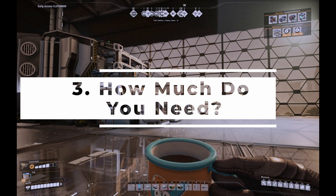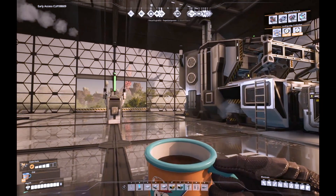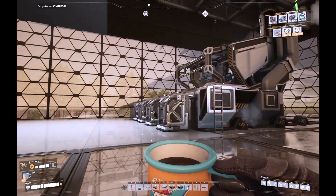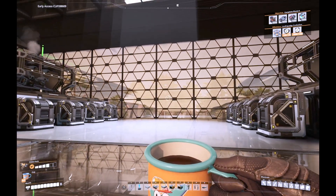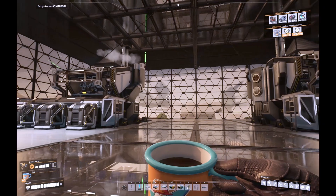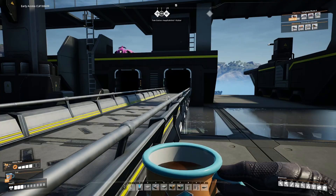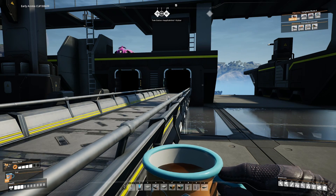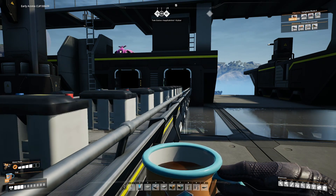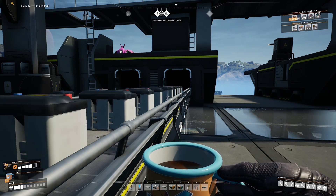Question number three: how much of that thing do you need to help you reach that goal? I need magnetic field generators. I already have five versatile frameworks per minute automated, and I don't want to make more. That's enough for two magnetic field generators per minute, which calls for 10 batteries per minute — totally fine, since I already make 120 batteries per minute. This also calls for two electromagnetic control rods per minute, not an onerous requirement by any means.